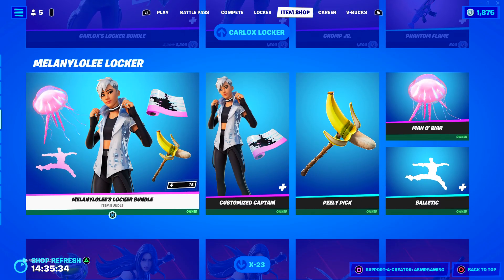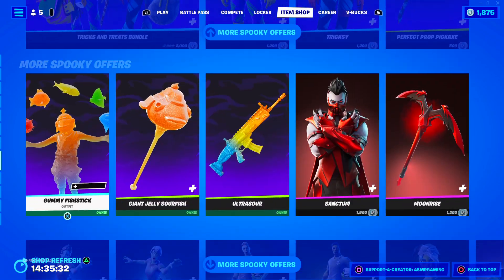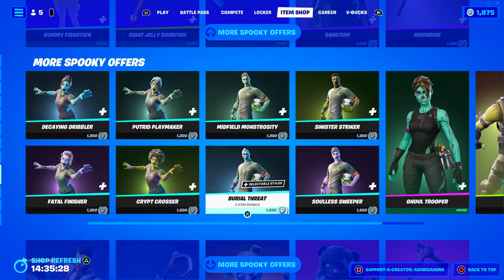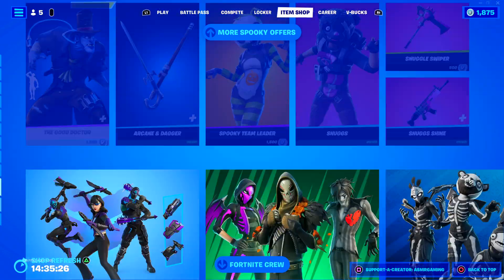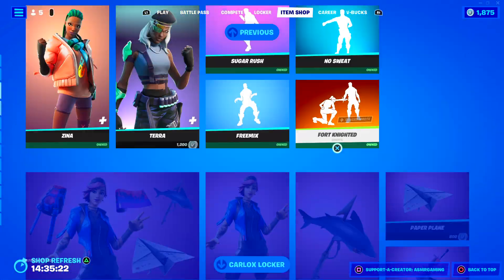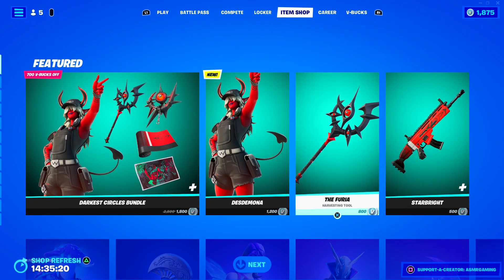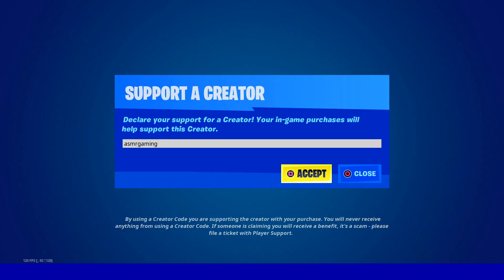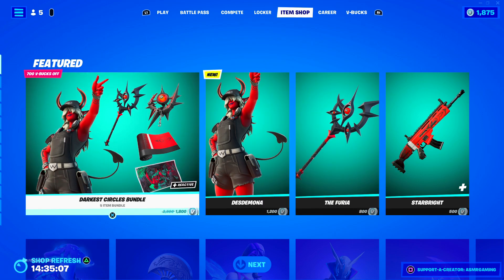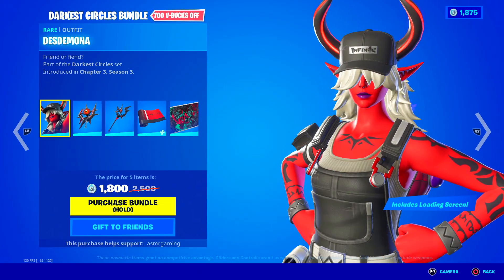We still have the Car Locks Locker Bundles, X-23, and some spooky skins. Ghoul Trooper is still here — that's good. Still got these bundle packs. So if you're picking up anything on the Fortnite Item Shop today, be sure to use code ASMR Gaming. Always helps out the channel. Thank you all for using the code.